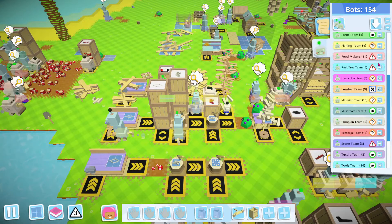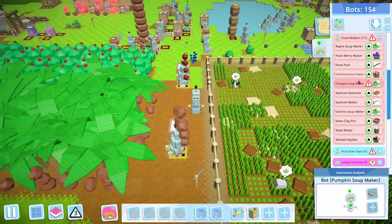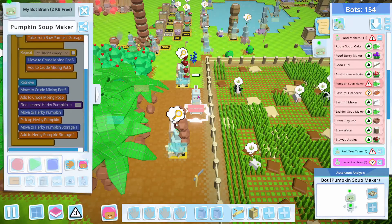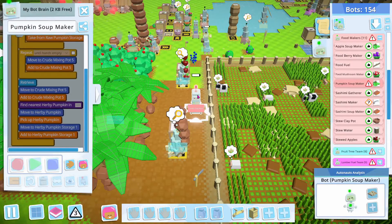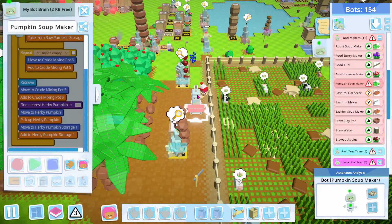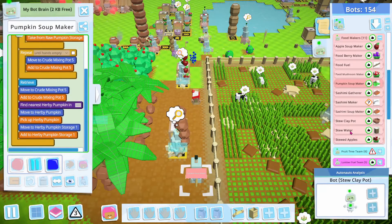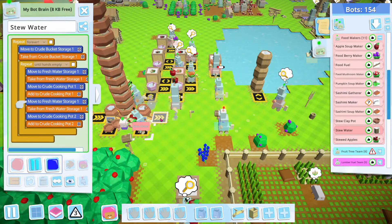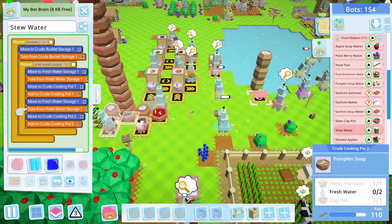We're in the food team right here. Someone is dead in the food team — pumpkin soup maker. So we clearly need a Recharge bot over in this area. There seems to be just like this little gap right here. So is our water guy doing what the water guy is supposed to be doing? Let's see if he comes down here.